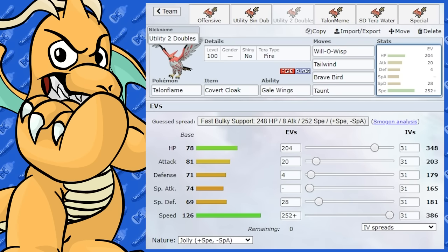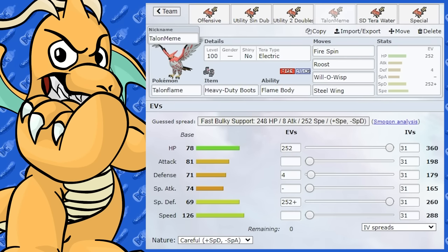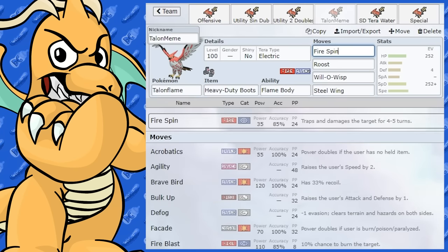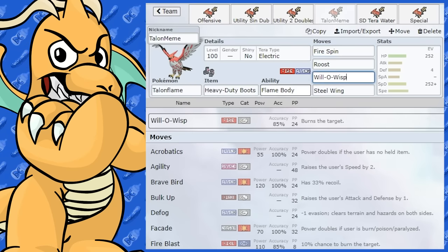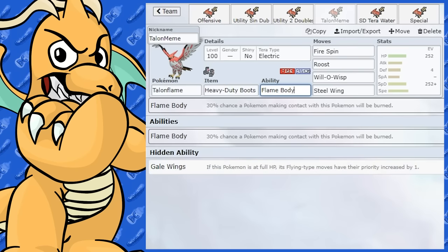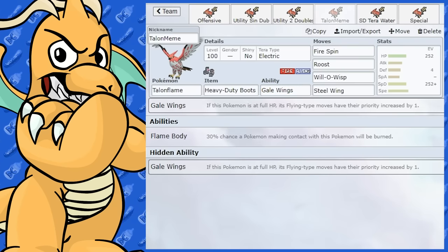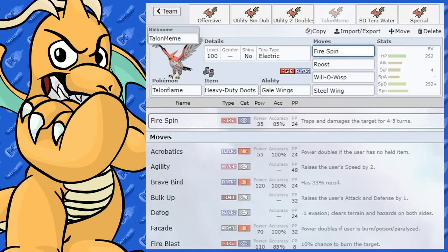Moving on to meme sets — this is a trapping Talonflame with a Fire Spin trapping set using Flame Body. You could drop Will-O-Wisp here if you want, since you might not have Gale Wings unless you're at full health anyway. Flame Body may not activate if you don't get hit by a contact move, so Gale Wings is probably still the better call, but Flame Body is an option.